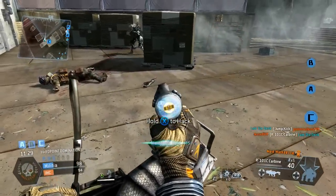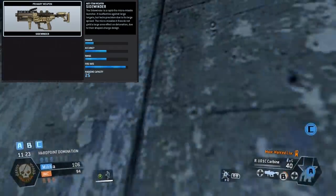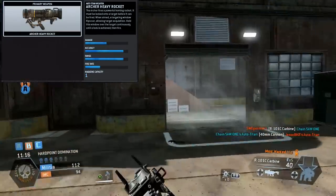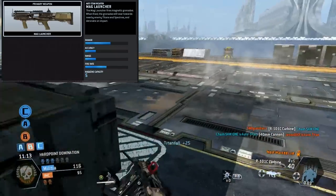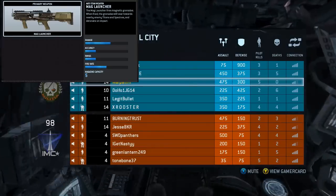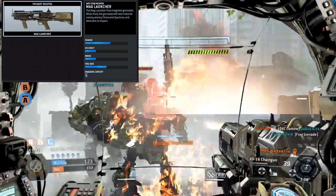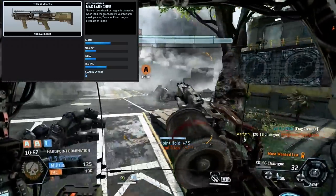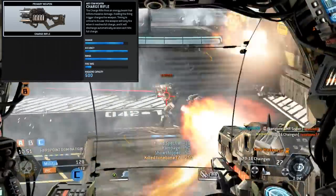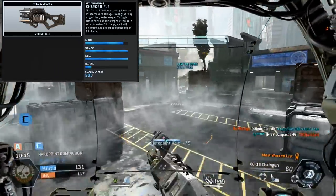Next is your anti-Titan weapon. We already know about the Sidewinder, the rapid-fire machine rocket launcher, and the Archer Heavy Rocket Launcher, which is the lock-on anti-Titan rocket. There's also the Mag Launcher, which has a burn card available — it fires magnetic grenades that automatically hit the Titan at close range. And then the Charge Rifle, which sounds awesome — probably some sort of directed energy weapon that you charge up to get maximum damage.